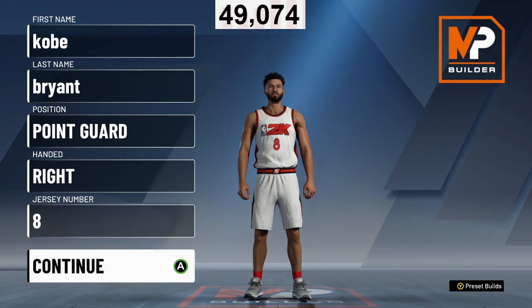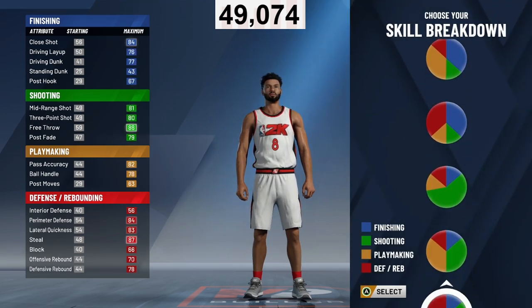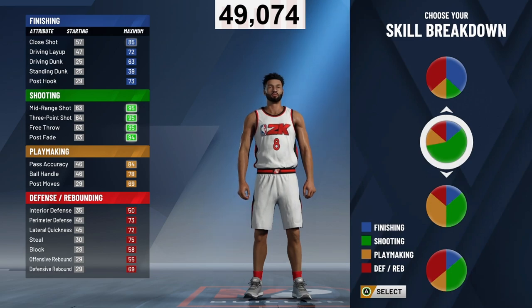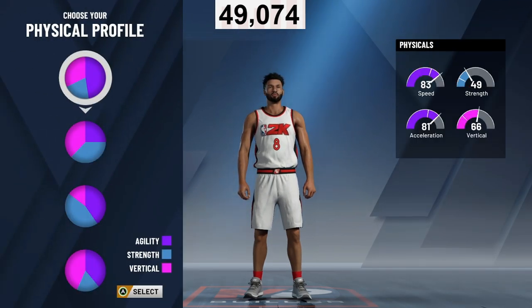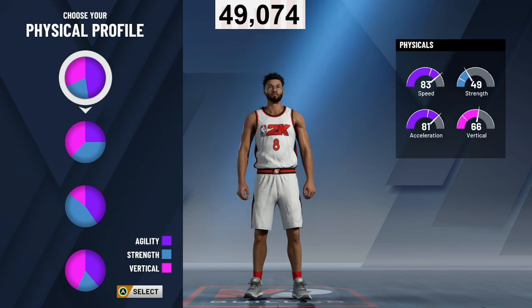Now I'm going to show you a build that people have been asking for for a fair while: what is the best sharpshooter point guard build on the game? We're going to look at the skill breakdown — we're going with the pure sharpshooter pie chart. This build is actually a demon on the court. I'm going to show you the best way to make this player, and also what he looks like when he hits legend. I've got this build maxed out at legend.